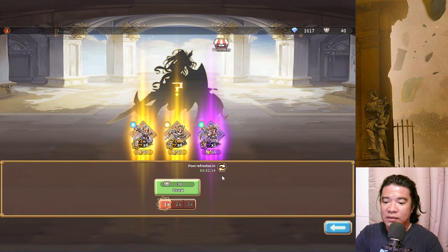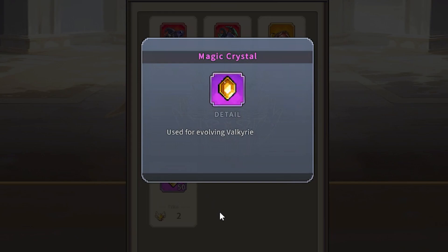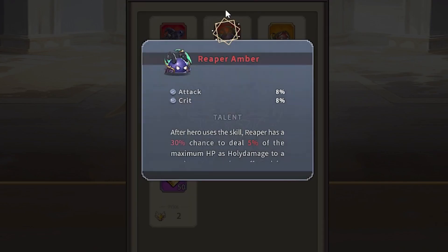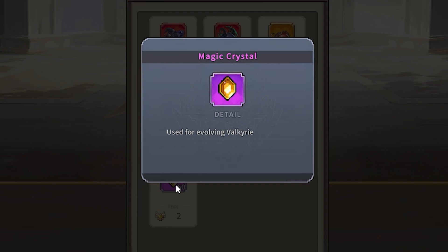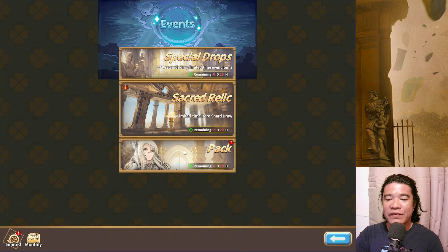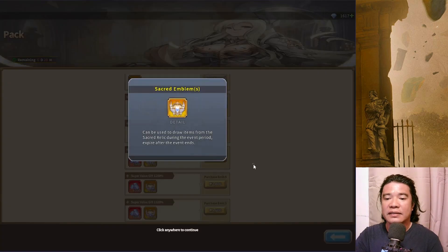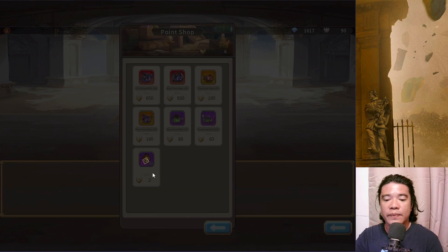We have some rewards here and we can do some refreshes, similar to the previous event. We also have the point shop where you can exchange items. For free-to-play players, I would suggest going for the Magic Crystal. Mid spenders and whale players have the option for other items, but for free-to-play or low spenders, Magic Crystal is your edge. For spenders buying Sacred Emblems, always prioritize the pets over the Magic Crystal — go for the pet if you want to spend, and if you don't want to spend, go for Magic Crystal.